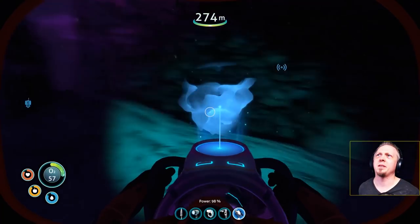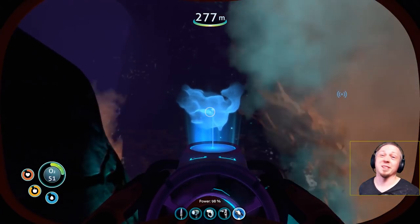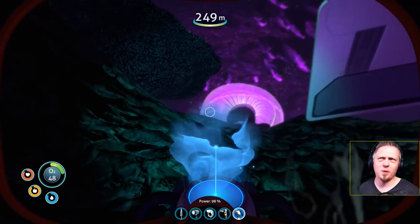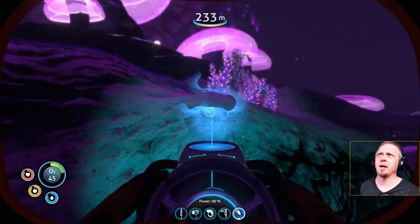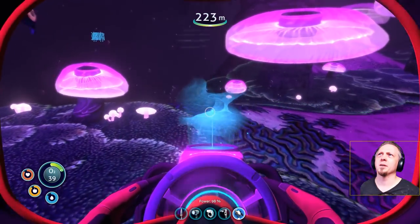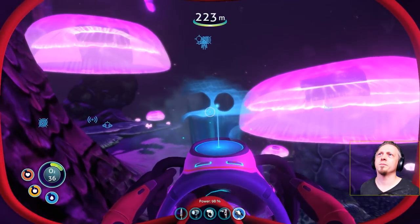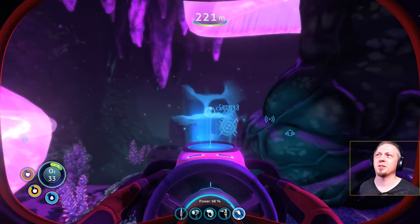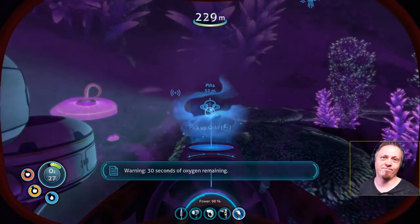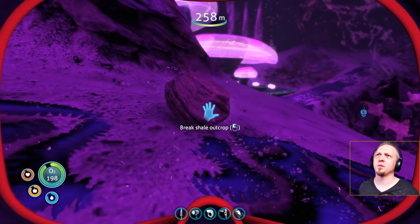Magnetite is scattered all around — you just have to find it. With the scanner room it'll be a lot easier once I have power going. I've actually found gold down here from shell outcroppings. I already dropped off gold I found earlier back at the main base. I need some air, so let me pop back to the Seamoth quick. There's some gold from a shell outcrop I just broke.